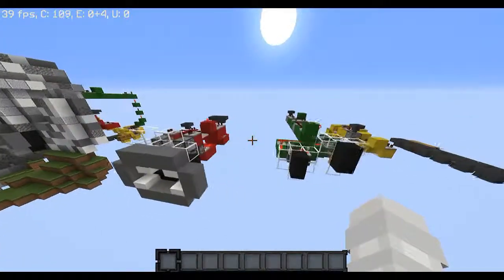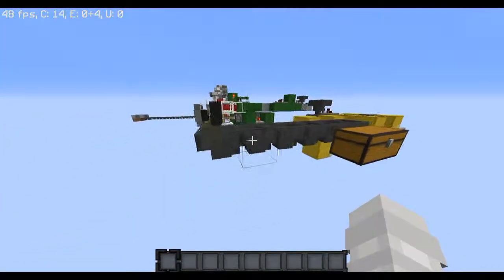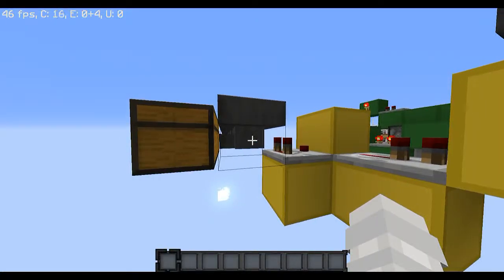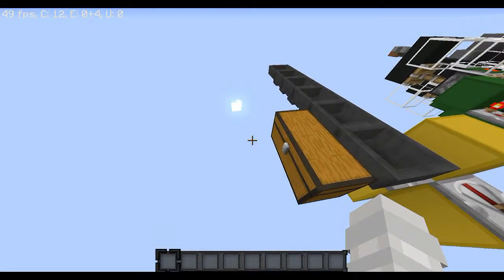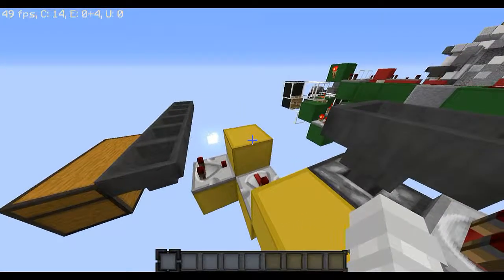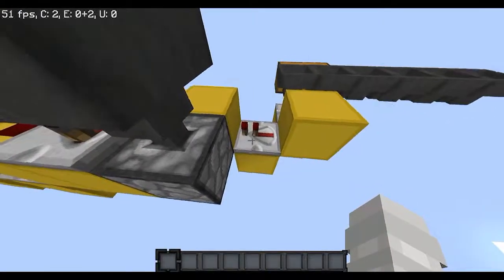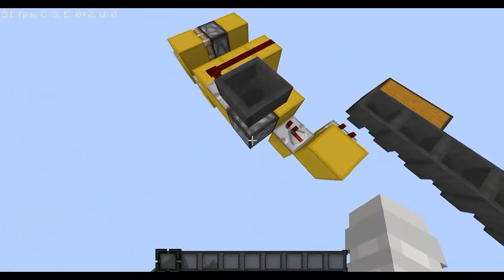We're going to need three essential mechanisms. The first one is the detection. Let's say this is your hopper line. First, you want to have the last hopper connecting into a large chest — any kind of chest will do. I just chose a large chest because you want more item storage. And you want to connect that up into a hopper, and that going into a block. A repeater taking the output from that block at no ticks, going into a block with a dropper.